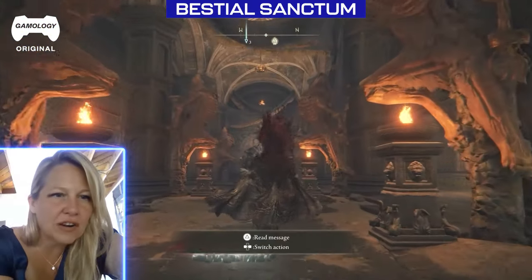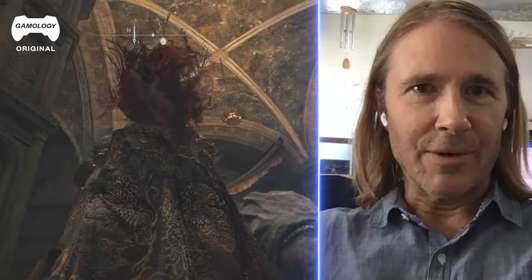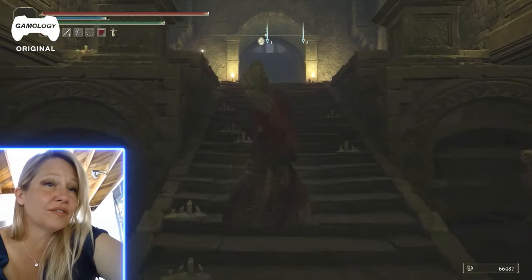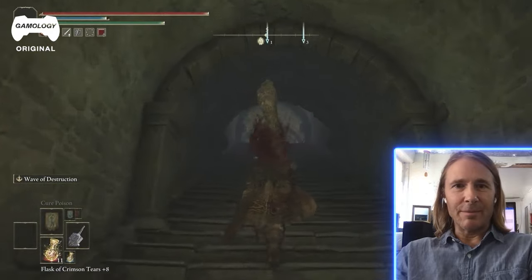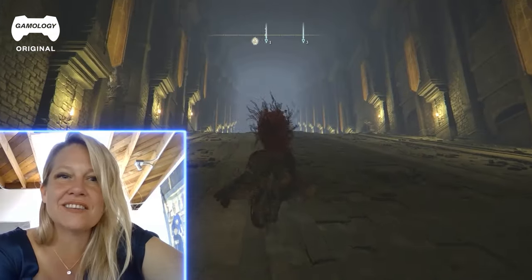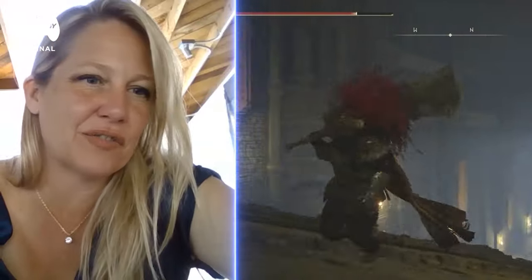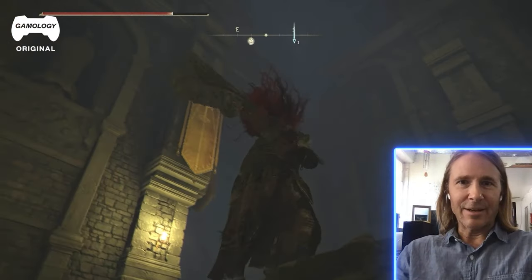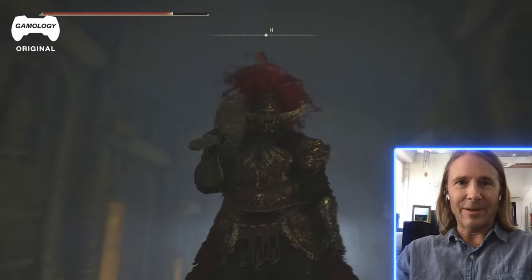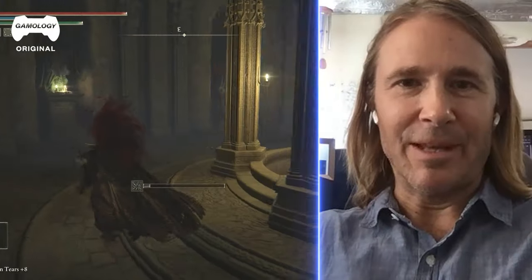That looks like a much more modern pillar. It's an Ionic order — it doesn't have the intricate detail of the other classical orders. Pretty steep grade. It's probably something you wouldn't have seen in a medieval building — not that wide. If you were to see that steeper grade, it might be under a castle, but it'd be like a little tunnel. This is weird because there's Renaissance detailing, like a kind of classical revival, but it's also this kind of medieval catacomb. There's a thousand years of history mashed up into these spaces.